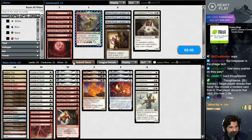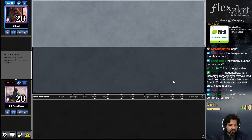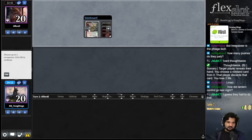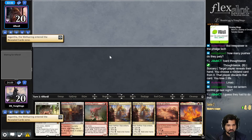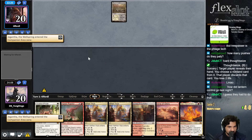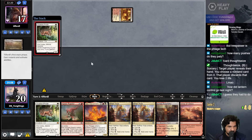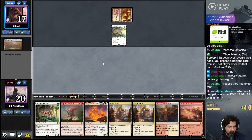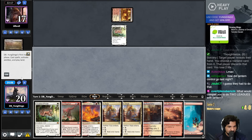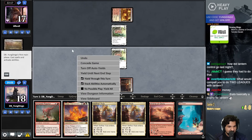This minus the Containment Priest done. How did Lantern Control go last night? We went 1-4 and then we went 3-2 in our two leagues. I'll keep this. What would compel you to do two leagues of Lantern?